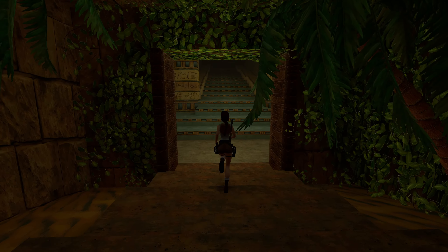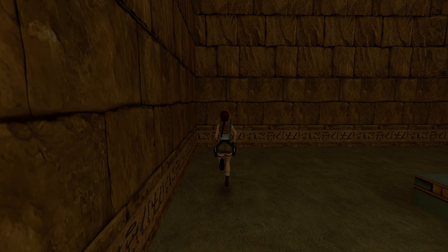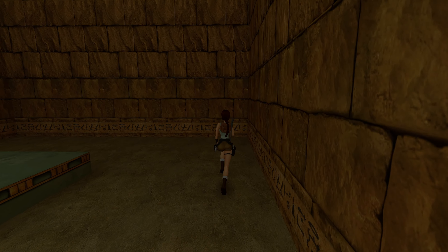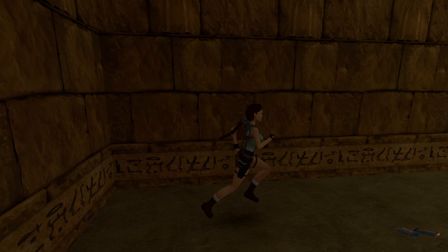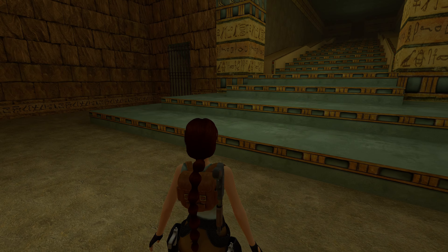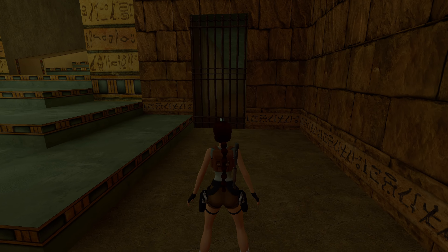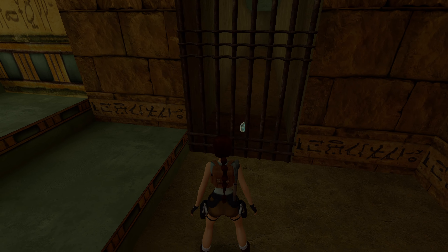So we have overcome the trials of the Obelisk of Khmun and gained access to this very secluded Sanctuary. We've got a lovely symmetrical beginning to this level — two iron gates on either side that we cannot open. If we look through the bars, we can see a scarab object similar to the one that we picked up in the last level. We'll deal with that a bit later.